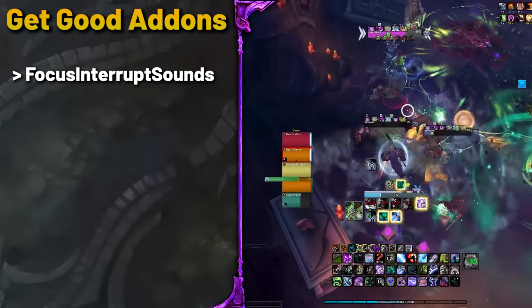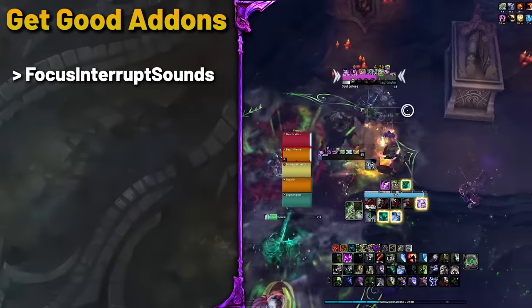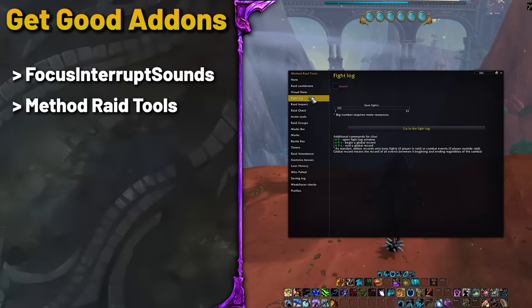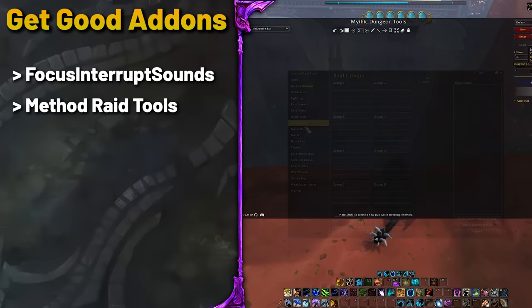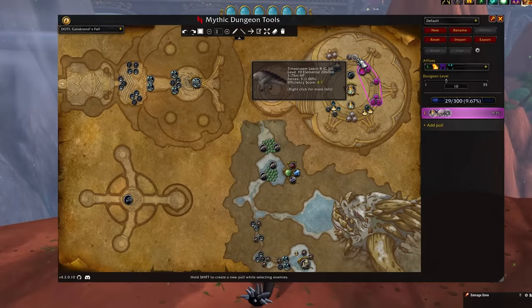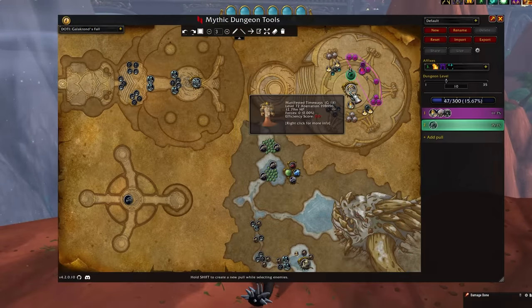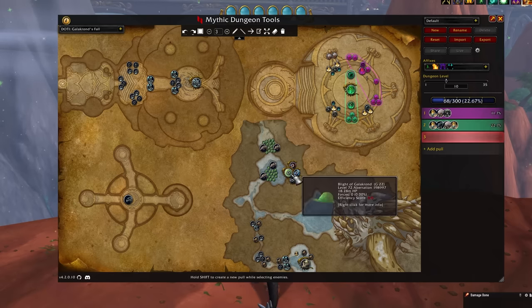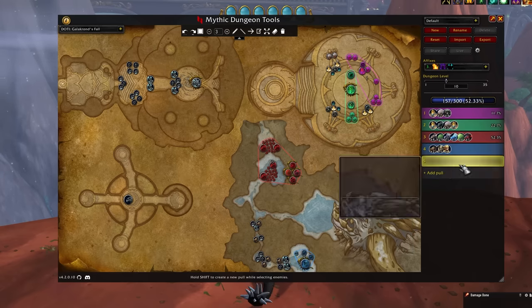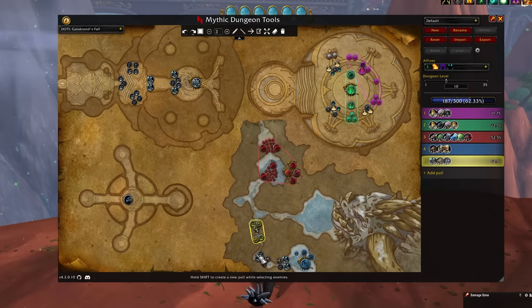What will follow now are a series of add-ons that will improve your gameplay performance in whatever content you end up doing. Focus Interrupt Sounds is a simple add-on that will play sounds when important casts happen that you need to interrupt — simply install and enjoy. Method Raid Tools is an essential raiding add-on if you want to raid at a challenging difficulty, and is particularly great for Mythic Raiders who use it for organizing tactics and the actual raid team. The Mythic Plus counterpart is Mythic Dungeon Tools — MDT for short — which helps you plan out dungeon routes so you can finish on time and not waste time killing more trash mobs than necessary. You can also use it passively while other people share their routes with you, and the add-on will let you see what they plan to do, which is helpful for planning your cooldowns and clearing higher Mythic Plus keys.